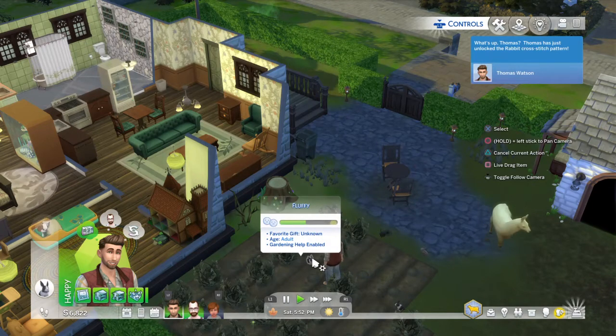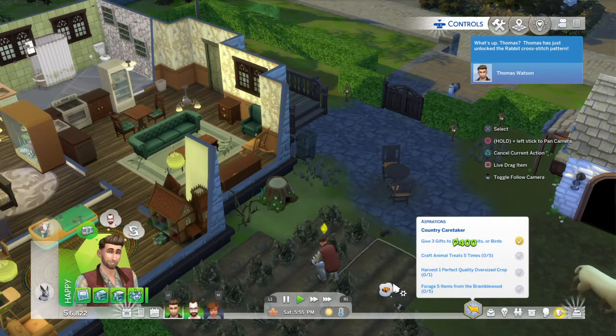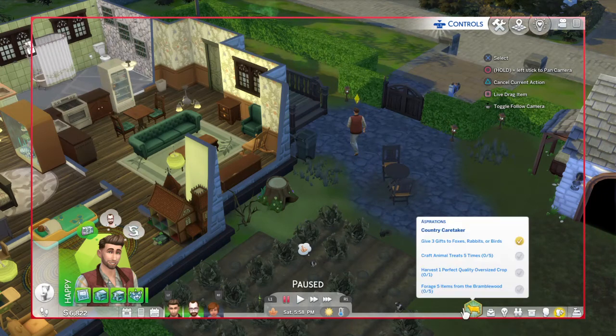Little fluffy fluffs. Giving and receiving — very nice. It's always good to give as well as receive. So, hang on. We gave three gifts to foxes, rabbits, or birds. Crafting animal treats — I haven't done that yet. I don't think I have any actual veggies in order to do that. There's also harvest one perfect quality oversized crop. We don't have any oversized seeds, I don't think.